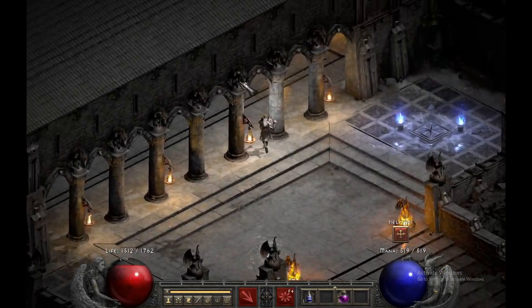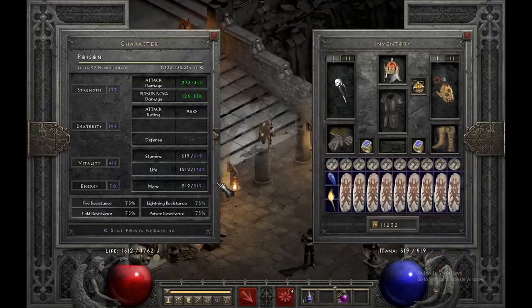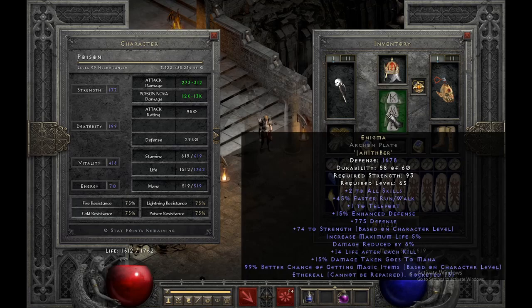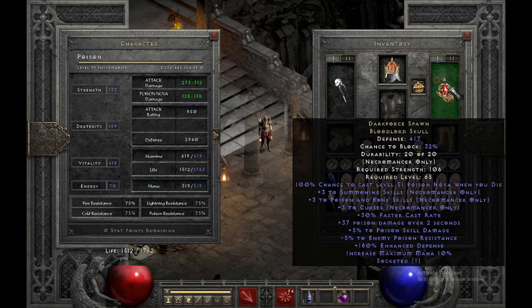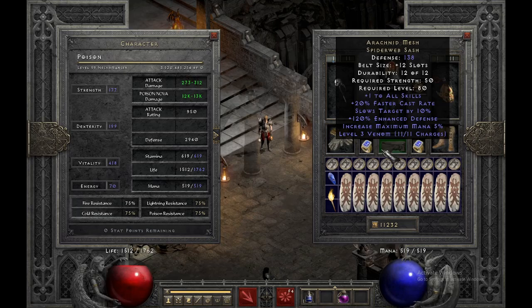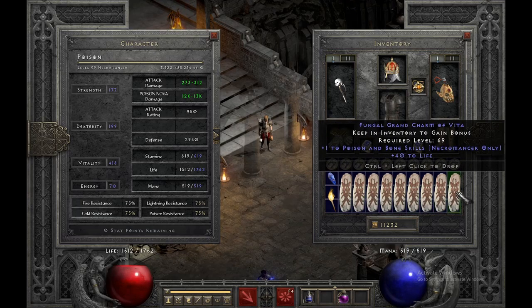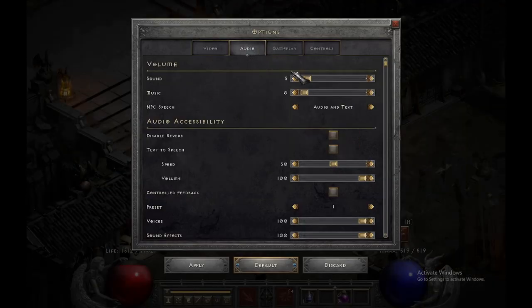We're back with another video. I did a previous one of the poison necro but it wasn't GG geared up. Now we've got poison facets in pretty much everything — Death's Web, Crown of Ages, Dark Force Fawn, Enigma, Trang's gloves, Arachnid, Stone of Jordan, and Waterwalk for faster run/walk. All max block lifers and all res lifers.